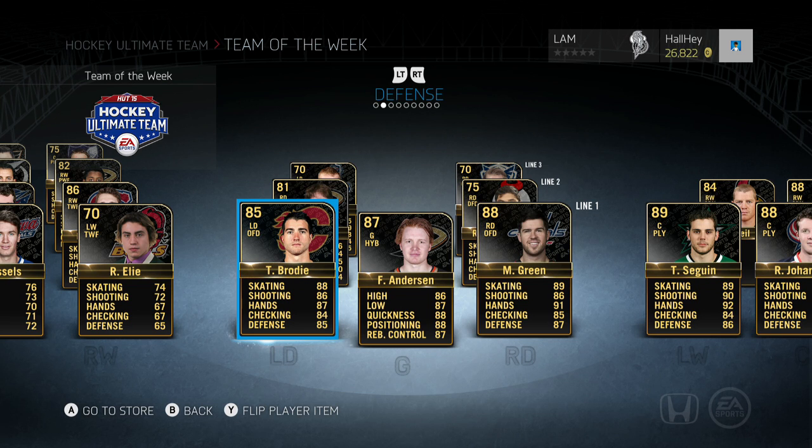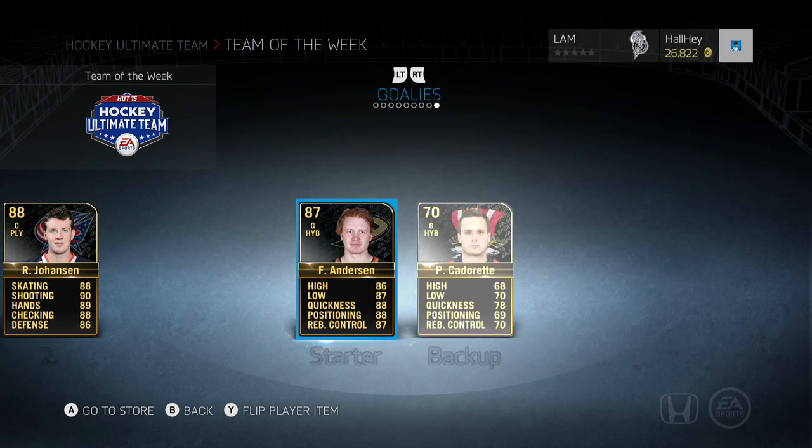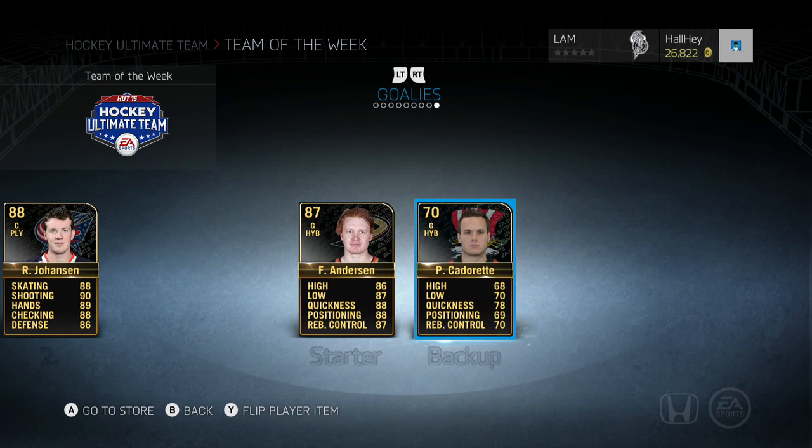We also got Uli, Castles, and Ellie for the bronze packs at least. Then we got Troy Brody, Frederick Anderson, Mike Green, Hrabarenka, Battenen, Hickett, and Roy. In goal we got Anderson and Cataret.